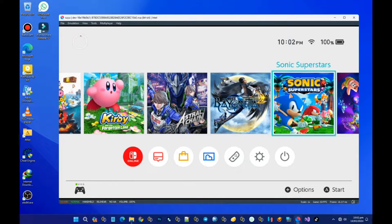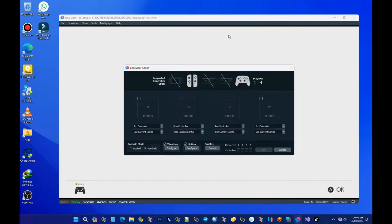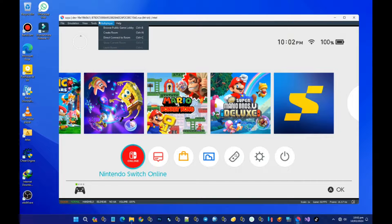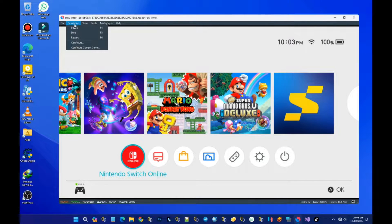It just looks like the Nintendo Switch. One thing I've noticed is that before you can use this latest Suyu emulator, you have to be on the latest firmware version — specifically firmware version 17.0.1 or later.